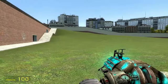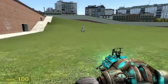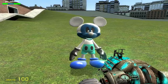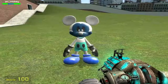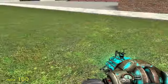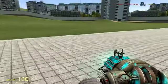Let's start with Photo Negative Mickey. He's pretty neat — he has 500 HP, not too shabby. And yes, you do obviously die if you come in contact with him.